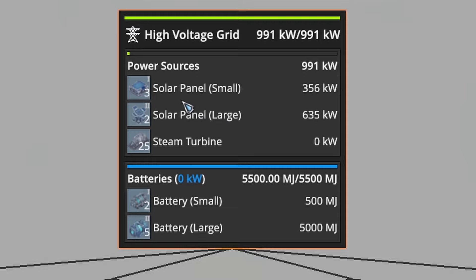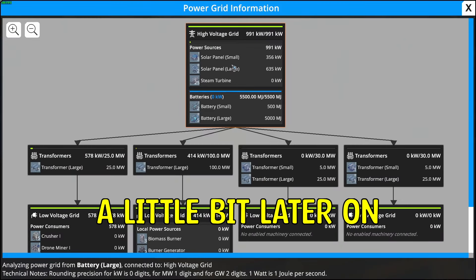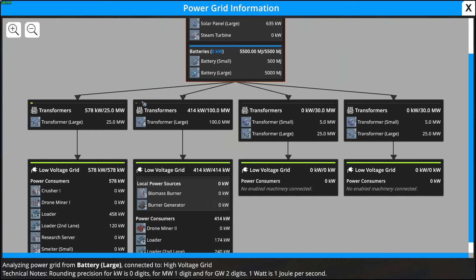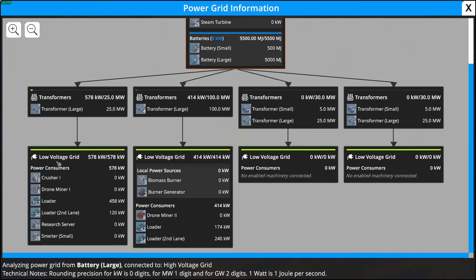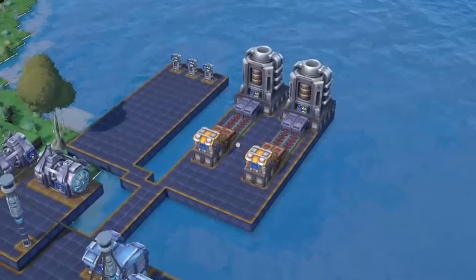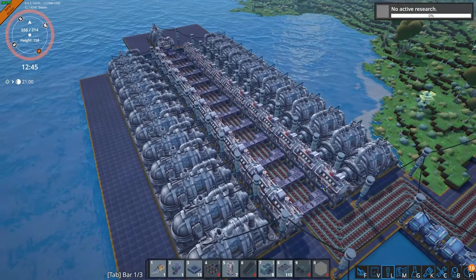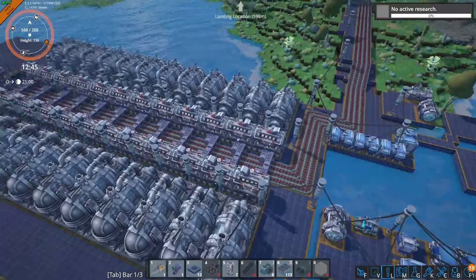Now if we connect all our systems together and look at the combined grid status, we've got our main high voltage grid with our solar panels and steam turbines. You'll notice the steam turbines have actually stopped working because the solar power has taken over — solar power is unlocked later and is more efficient, so the game automatically uses the most efficient power output. This feeds into four different grids: our testing facility, our drone miners, and then our other grids with the biomass burners and burner generators on standby since they're not currently needed.